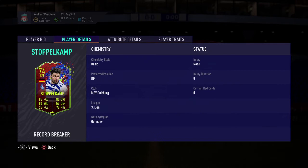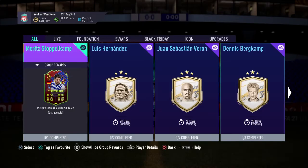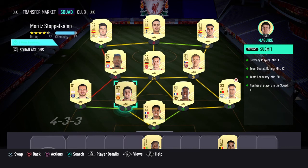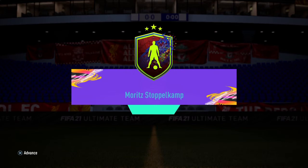He's three-star skill moves, four-star weak foot, 5'11", high/low work rates — Record Breaker card. Give him something like a Dead Eye or a Finisher chemistry style and he'll be good. This is how I completed it: all EPL players, and then two randoms — one from the German League and one from the Spanish League.